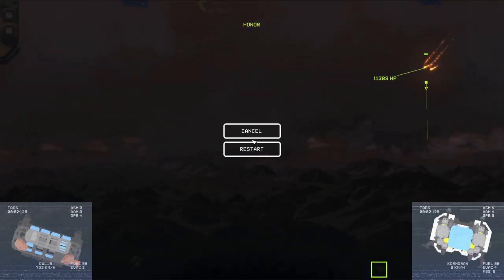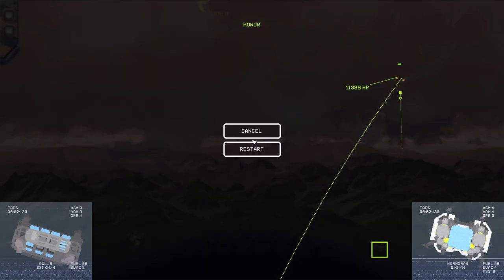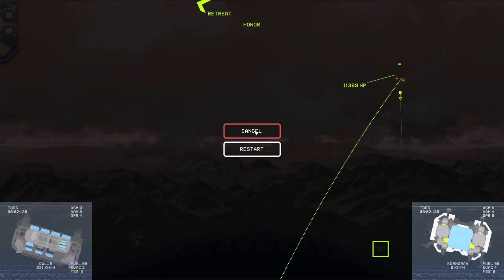The first thing you want to do is dive towards the target and get as close as you can. Then hold middle mouse, which will show the trajectory of the bomb. The bombs are free falling, so the only way to change the trajectory of the bomb is to change the trajectory of your ship.